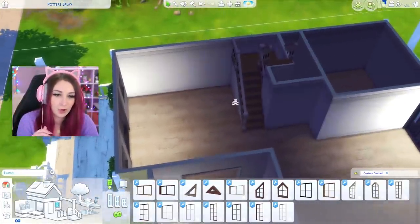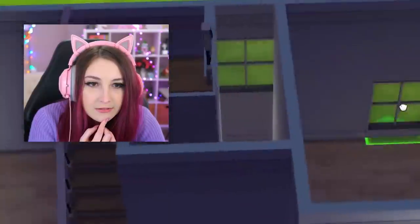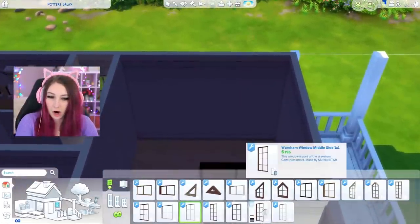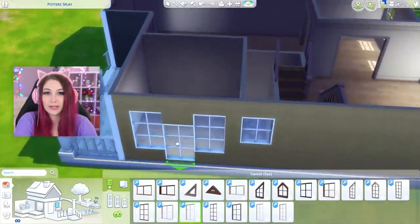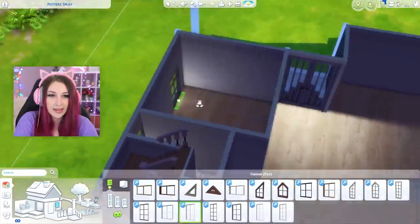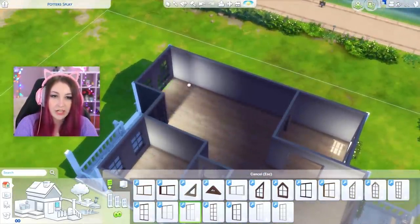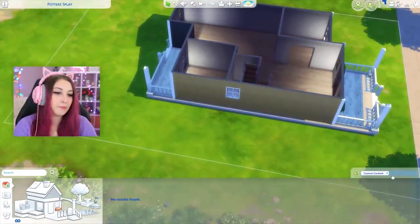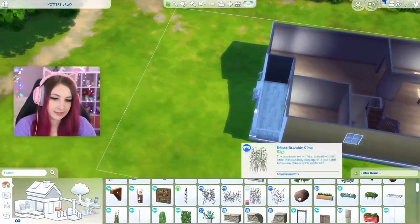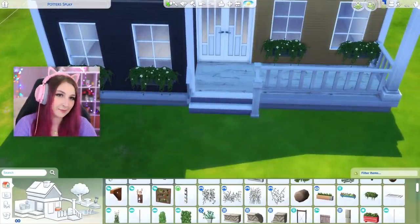This is the living room — I made it a little too small but whatever. I can squeeze in a little window here. This I'm going to turn into like an office space. What if I put the windows on this side? That might look a little bit better. And then this is gonna be the kitchen, this is like a breakfast nook, and this is a dining room. The only thing I'm not using CC for is the window box because I'm very happy with the one that The Sims comes with.